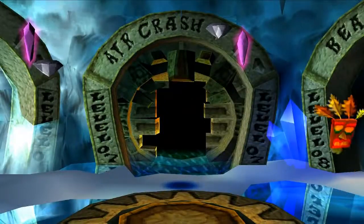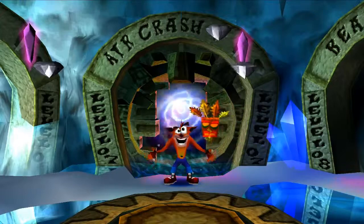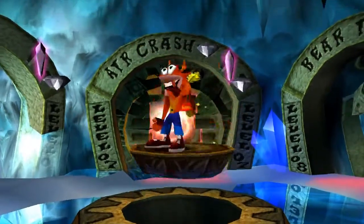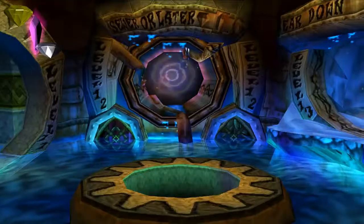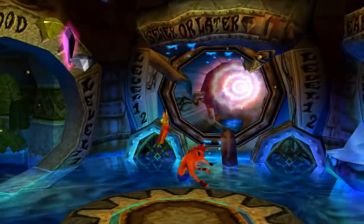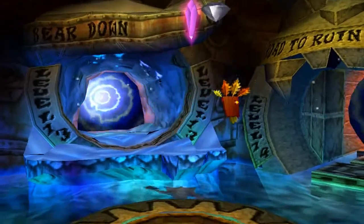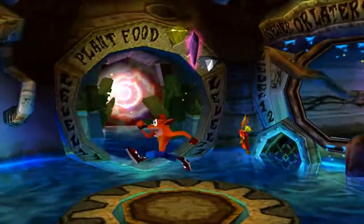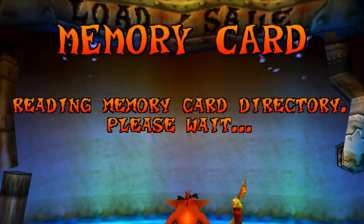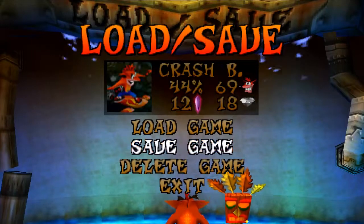That's a good way to end the video. We finished Air Crash completing the second warp room. We also finished Plant Food and got the crate gem for the third warp room, completed Bear Down and got the crate gem for that too. We've got a double Aku Mask — that's a good way to start the next video. We are 44% done with the game, with 69 lives, 12 crystals, and 18 gems.